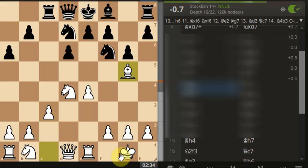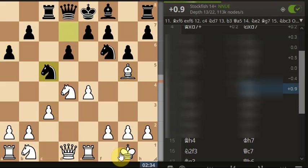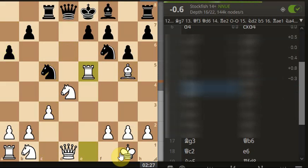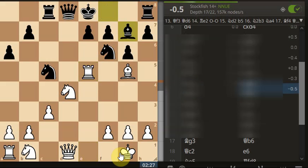Those little things help you win movements in time — those tempis or tempos. So we're attacking the knight, not realistically wanting to take the knight, we're just getting a position, developing the bishop. Now we're pushing forward towards the king. The pawn is pushing forward towards the king. The rook now is facing the king — it's only got one tier of defence in front of the king now.